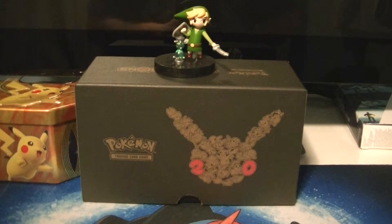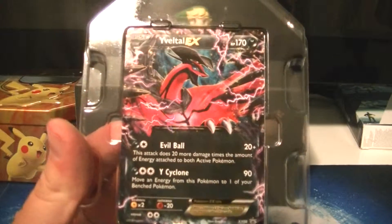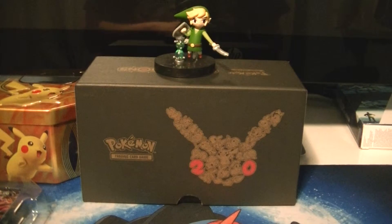Get the plastic off. Take that plastic. Alright. So here's the promo card. Our lighting's really bad, eh? Yveltal EX with Evil Ball and Y Cyclone, XY08. We haven't looked in our binders in a while. There's a code card which I'll give away at the end of the video.